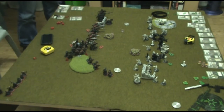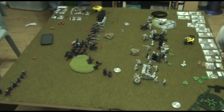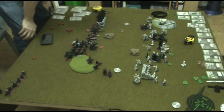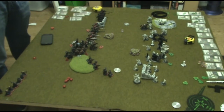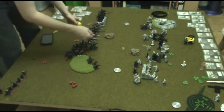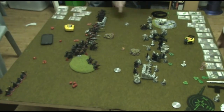Vlad upkeeps all the spells. Markov charges one of the Skinwalkers, does an Impact Attack dealing no damage, but his Charge Attack does 7 damage leaving it with 1 life. The Great Bears charge the Blood Weavers and Blood Trackers — one charges and kills a Blood Weaver, the other charges a Blood Tracker but the Blood Tracker makes its Tough Check. Vlad then moves and pops his feat, choosing all of the Ulans from the Max Unit and one Ulan from the Minimum Unit.